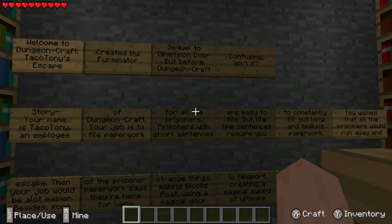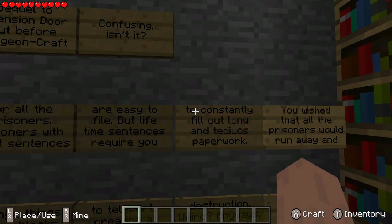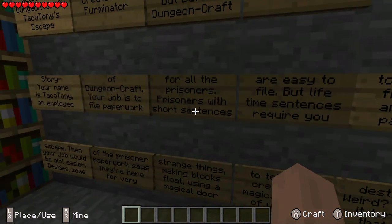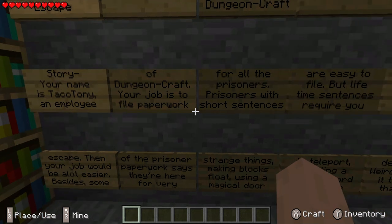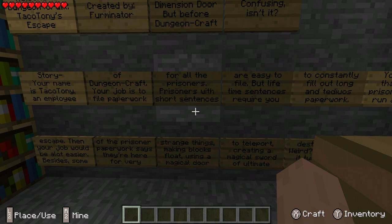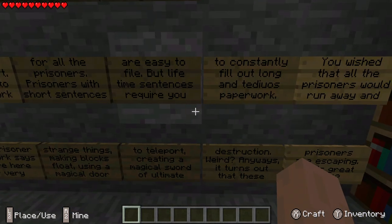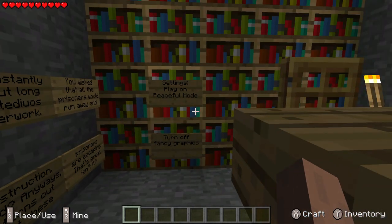Prisoners with shortened sentences are easy to file, but lifetime sentences require you to constantly fill out long and tedious paperwork. You wish that all your prisoners would run away and escape — then your job would be a lot easier. Besides, some of the prisoners' paperwork says they're here for very strange reasons: making blocks float, using a magical door to teleport, creating a magical sword of ultimate destruction. Weird! Anyways, it turns out that these prisoners are escaping. That's great, isn't it?